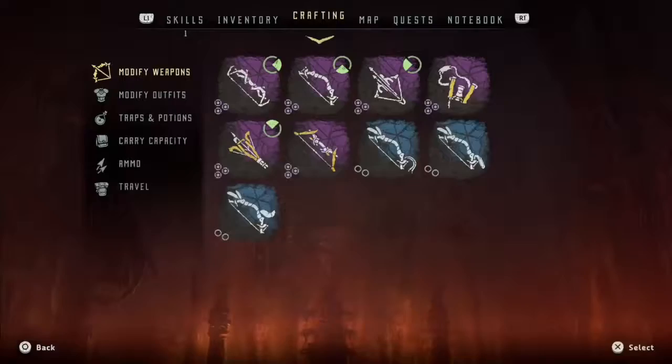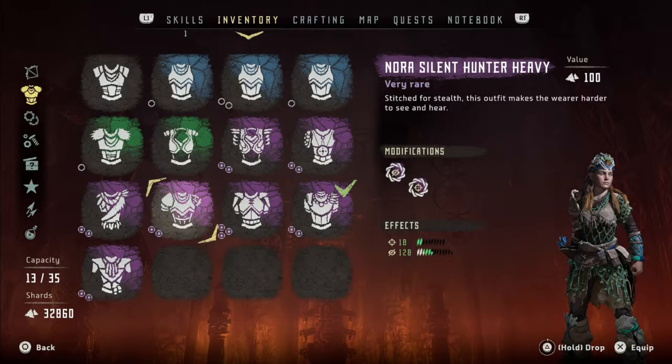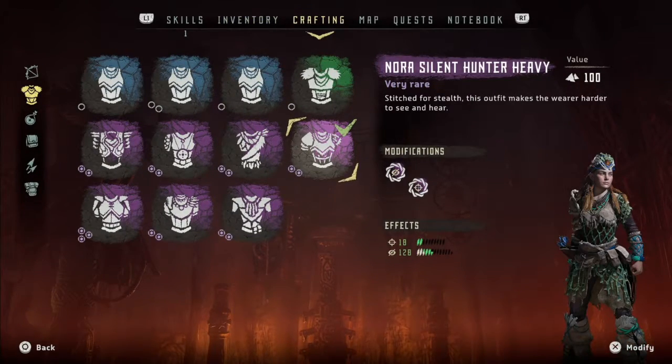This first one covers the Watchout trial located at the Spurflint hunting ground, designed for characters at least level 18. In this trial, you'll need to use the Silent Strike ability on 4 Watchers in under 2 minutes.